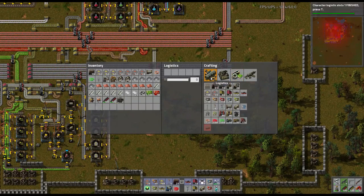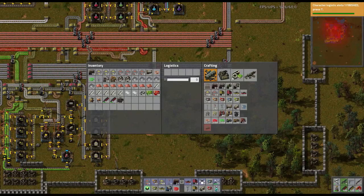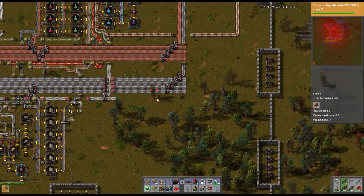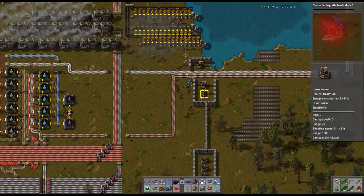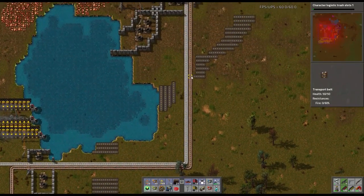So let's make a couple of chemical plants. We already have one, so we probably only need one more. We probably don't need tons of lubricant. Here's the trash slot as well — when we have this set up, we can put stuff like wood in the trash area of the inventory. Once we have all this set up I'll show you exactly how it works. It'll let us get rid of crap — I think it just puts it in storage chests so you can use it later. This is going to be the refinery bus. We're going to clean all this up and make it look a lot prettier.